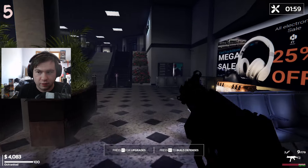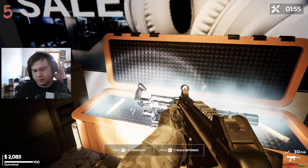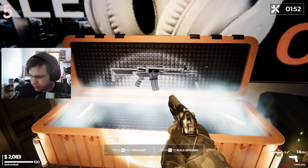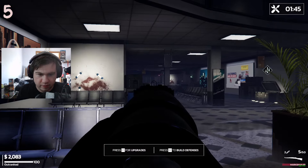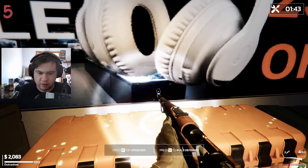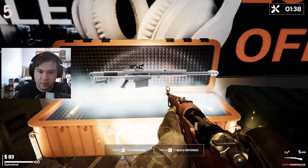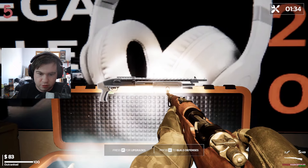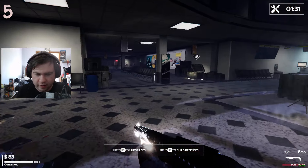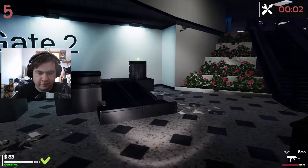Oh, I can shoot through the wall. We got 2 minutes until next round — we kind of blasted that round. Let's hit the mystery box again. We got the marksman, so maybe like a kar98? I know there's a wonder weapon in here, I want it. Shotgun? Okay, that's fine I suppose. We can go up to gate number 2.